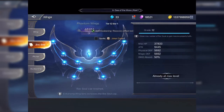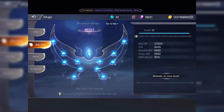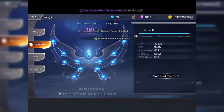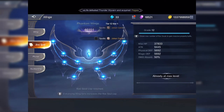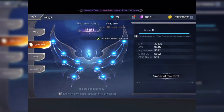You've got four different levels to your wings. The rock soul adds to your wings as well. The first stat is maximum HP — this adds 37,833 on top of your maximum HP. Attack adds 9,445 on top of your maximum attack. You also get physical defense, magic defense, and an extra 50% damage absorb on top of your maximum.